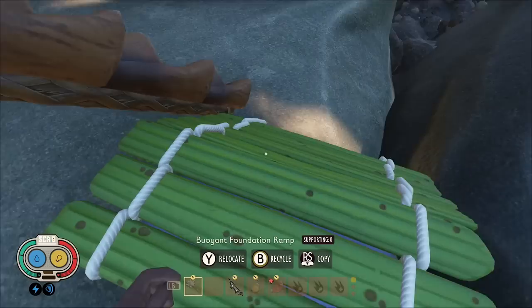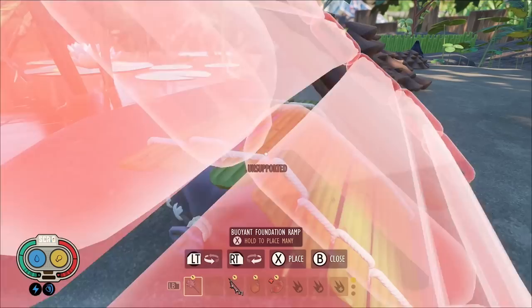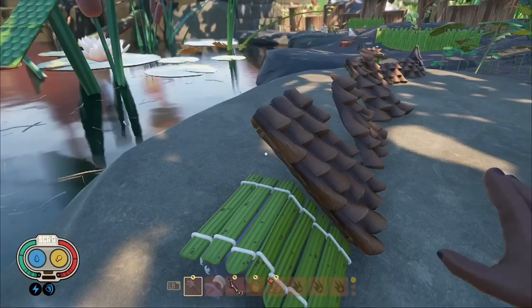First I'm going to cover the buoyant foundation ramp just because it's kind of annoying to build. This thing is meant to go on top of the water and it's kind of a ramp that goes up and over things.